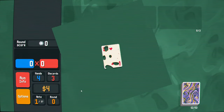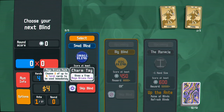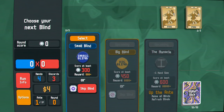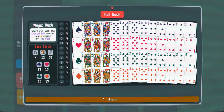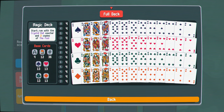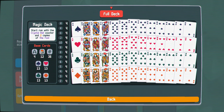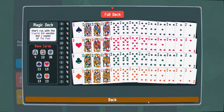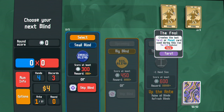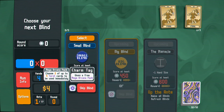Balatro is just becoming something I love — the first time I ever played it, I loved it, and I still love it so much now. Last time we played, we got a win with the Anaglyph deck, so today we're going to try it with the Magic deck. We start a run with the Crystal Ball voucher, so we get plus one consumable slot, and we get two copies of The Fool. The Fool creates the last tarot or planet card used during this run.